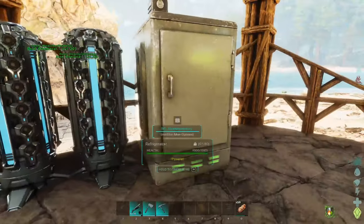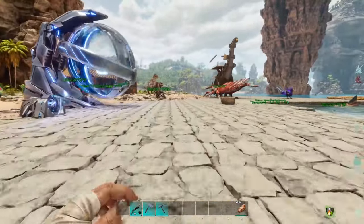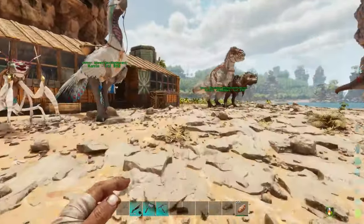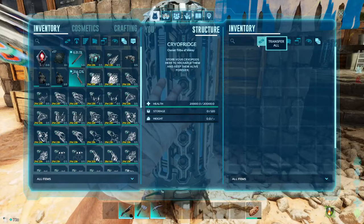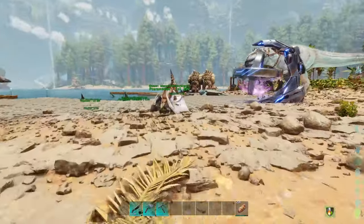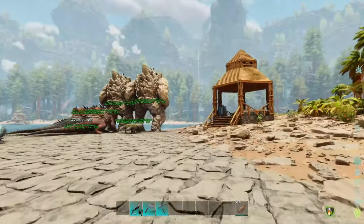I put down a refrigerator and two cryo fridges, because now what we're gonna be doing is transferring over all of our genetic library. And once we get that done, we're actually gonna pop out a couple species here to get started breeding. That is the entirety of the genetic library. We do got a lot of creatures that still need to be added, and we are working on that.